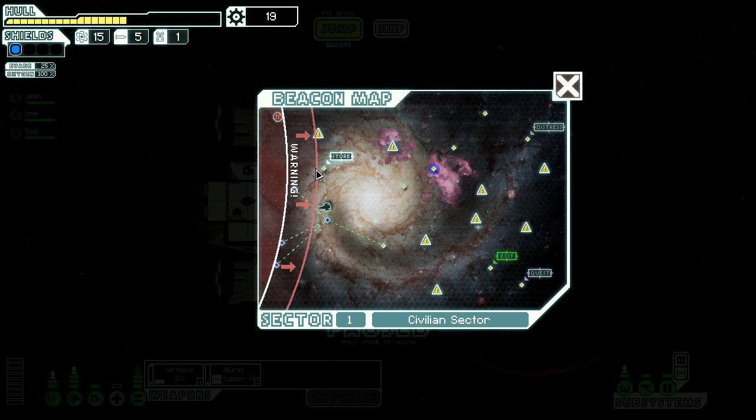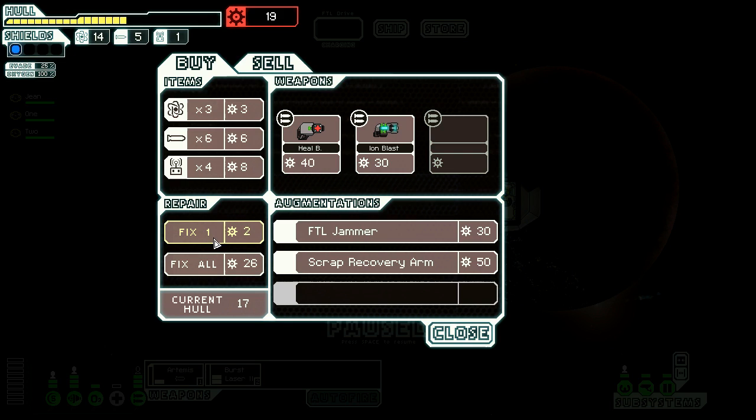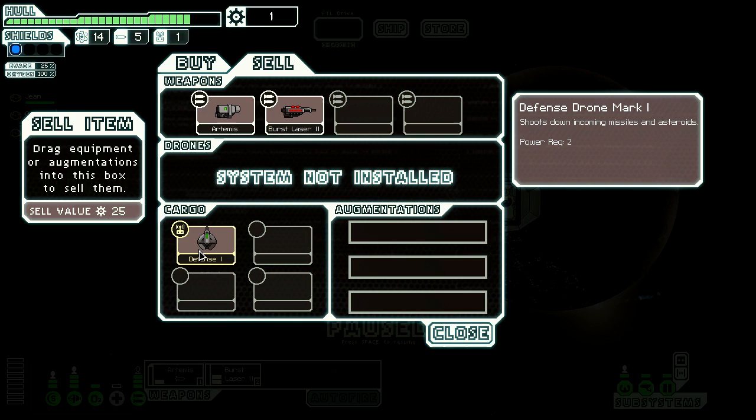The quest marker is all the way over there. We need to get repairs, so I'm gonna try to go to the store before the rebel fleet gets there, and then we got to get out of here. I don't have enough to fix everything so we're gonna have to fix what we can. There's a heal beam - a self-teleporting healing unit that instantly heals all friendly crew in the room. We also have an FTL jammer and a scrap recovery arm - none of that stuff is important. We're just gonna get all the repairs we can.